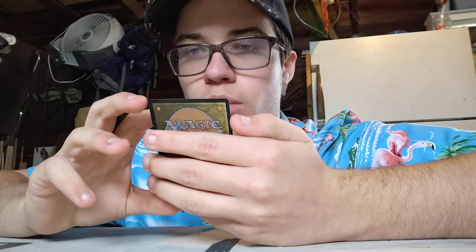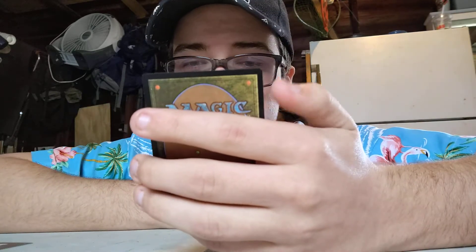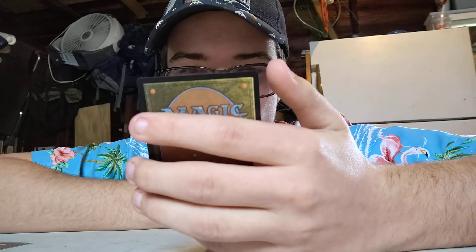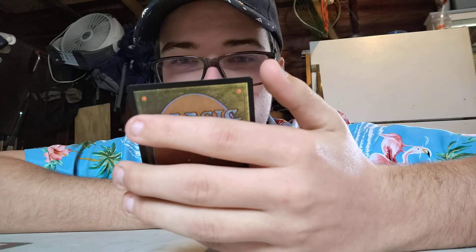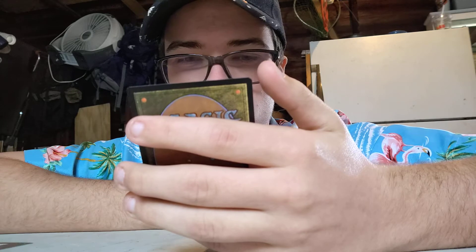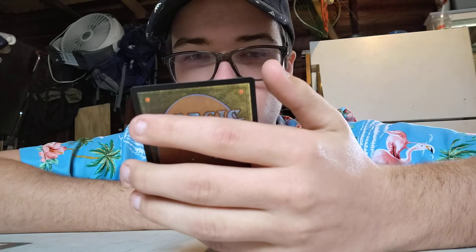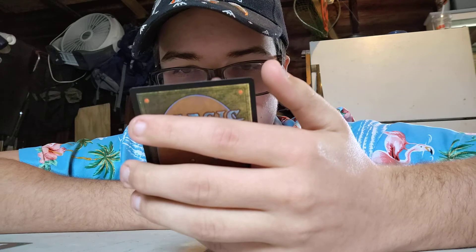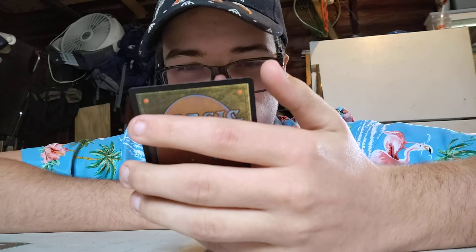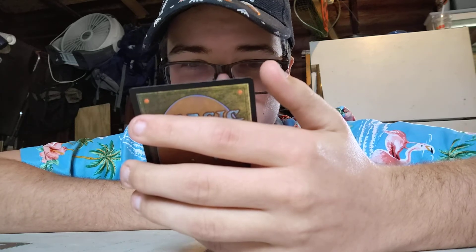And lastly, Mangara the Diplomat. Three colorless, one white. Legendary Creature — Human Cleric. 2/4. Lifelink. Whenever an opponent attacks with two or more creatures and those creatures are attacking you or a planeswalker you control, draw a card. Whenever an opponent casts their second spell each turn, draw a card. This is beautiful for drawing cards. It's also a mythic.